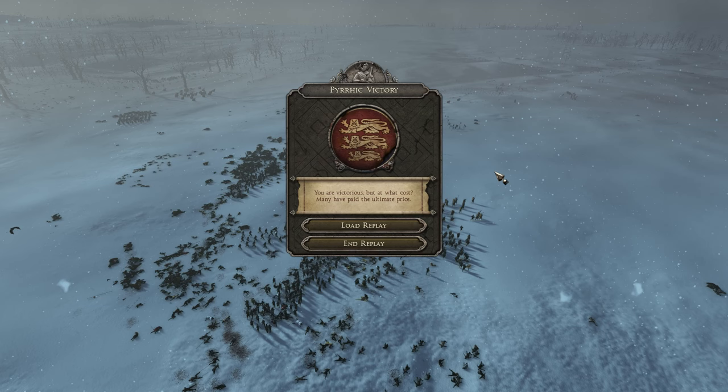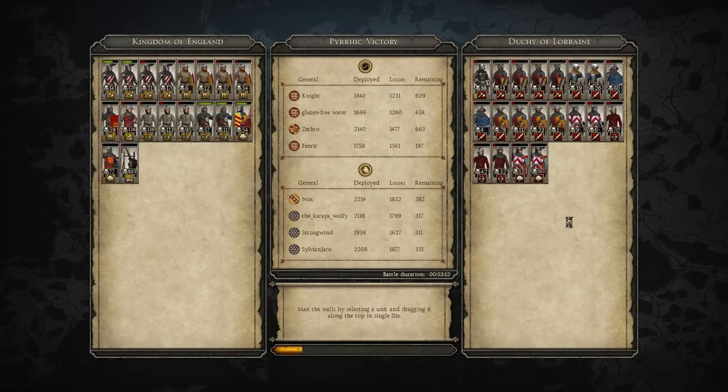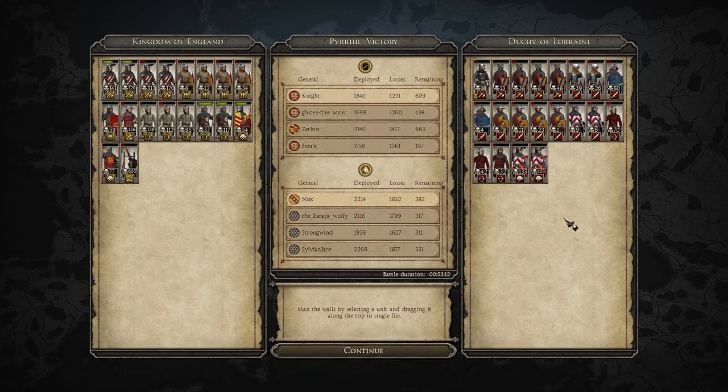I hope you guys enjoyed that as much as I did — that was one heck of a battle, fought in the snow. Let's take a look at the stats if we have any available. Just a tremendous battle and so much fun. Props to all the players — 4-on-4 battles don't happen too often in Medieval Kingdoms 1212 AD mod, but when we do get them sometimes they are just tremendous. So England with the victory — they are now going to invade and lead the counter attack against the French. But before we get to that, let's talk about the stats here.